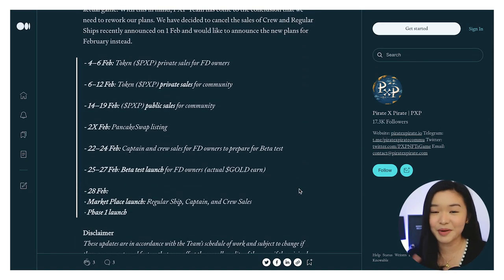So they actually have a lot. February is going to be a big month for PXP. For February 4 to 6, they already announced na yung PXP private sales for the FD owners. And then 6 to 12, PXP private sales naman for their community. If you have been following them sa kanilang social media accounts, they also announced these earlier. If you're not following them yet and you're interested in the project, nakalink po yan sa ating description box. At marami din pong mga scammer na mga social media ngayon, so please be careful — make sure na legit po yung mga finifollow ninyo.